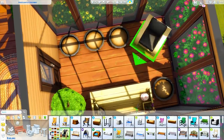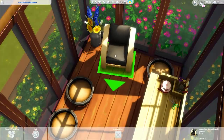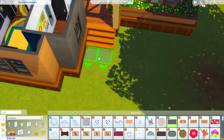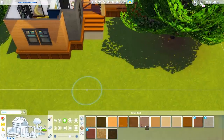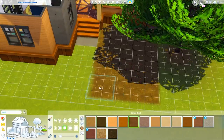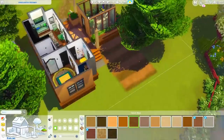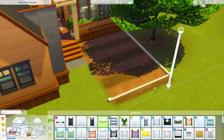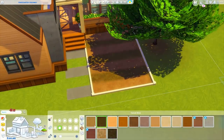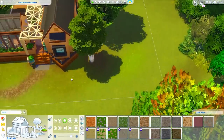Moving into the greenhouse — I added a bonsai tree in the corner that your sims can trim, as well as planters, a cute little place to sit, and some decorative plants. I think it would be such a nice place for your sims to work on their gardening skill. There's also a little dirt patch out back to plant things outside during the right months, and you can use the greenhouse to plant year-round. I love the gardening update — it's so cool that indoor plants work all year.